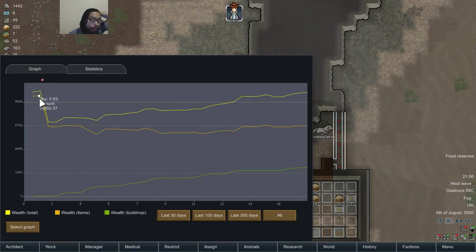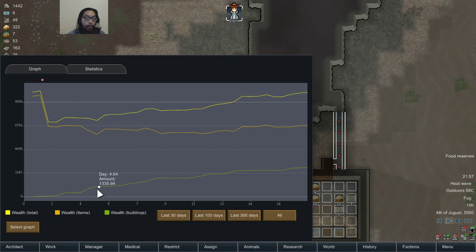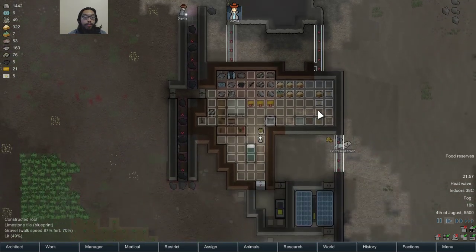So basically the raid stole the freaking medicine, which plummeted the wealth by about 3,000. Food and supplies, medicine has been steady. It sometimes dips because I don't have that much food, but the buildings are steadily increasing.